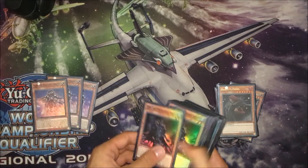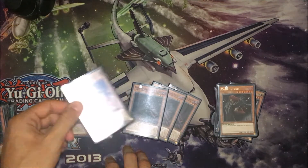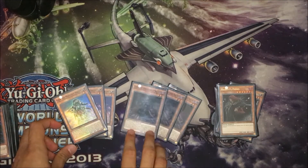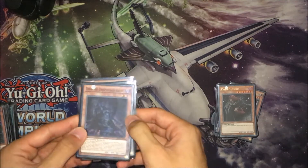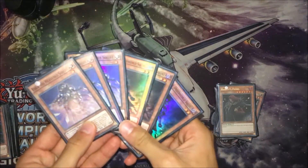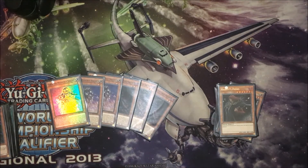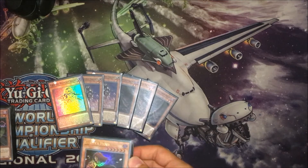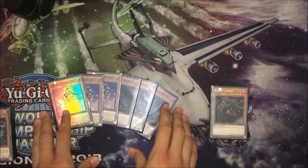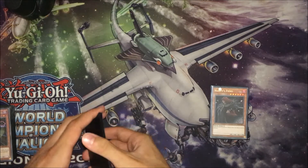Next we have the Tribute Fathers — the two Squires. You will want to open up with one in your hand, or have something to search for it. It's the best open you can have. Both of them are at three, and the reason is mainly that I want to see them as many times as possible. I don't run any other engine for the Tribute Fathers — this is the best I can have.